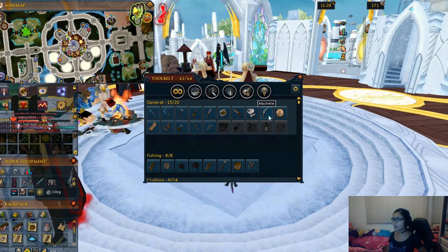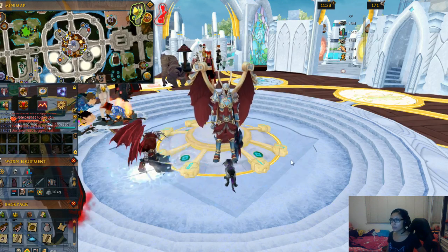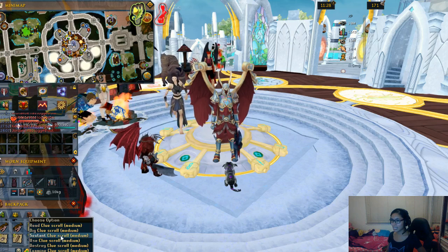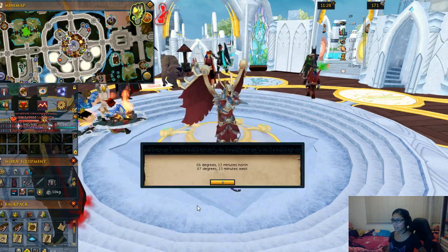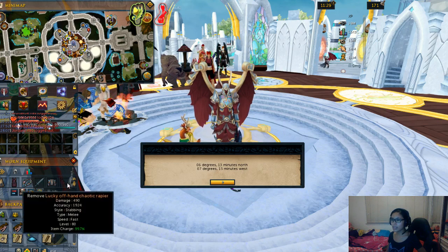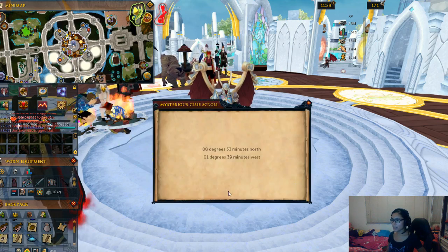Once you have the three important items, you can start solving the clue. To use the sextant, you can just right-click the clue scroll and you will see all the options. Click the sextant and it will show you the specific coordinates in this area. Once you see these coordinates, you will need to compare them with the coordinates found on your clue scroll.